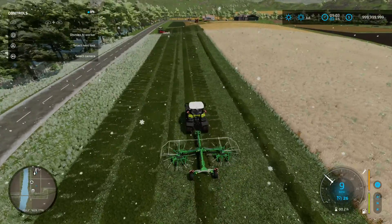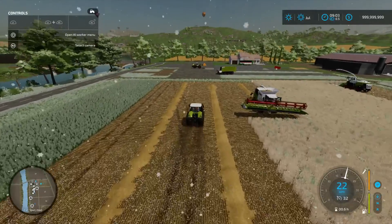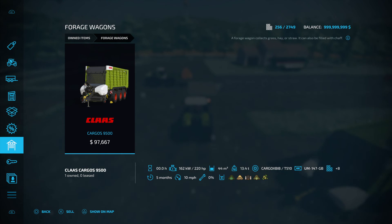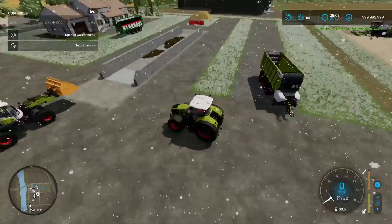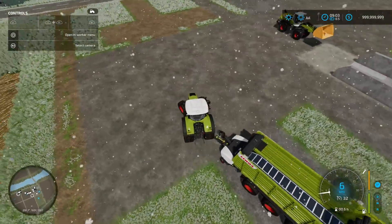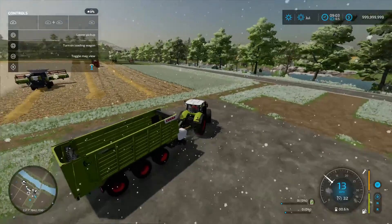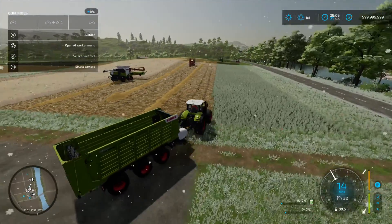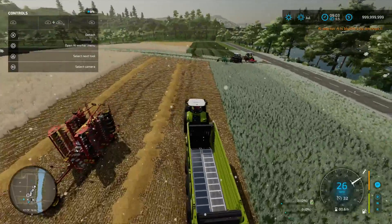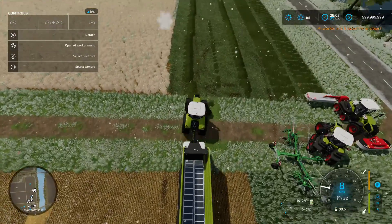Look how easy that is! Now what we're going to want to do is grab this extra tractor and pick up our loader. I'm using a Klass loader here — if I go to forage wagons, you can see this picks up straw, hay, and silage, and this is the one that we want. Go ahead and just back up to this thing with the tractor. I'm using Klass pretty much only on this farm; I've never used Klass really so I figured why not. Let's go ahead and turn this thing on and when we get over here we'll lower it.